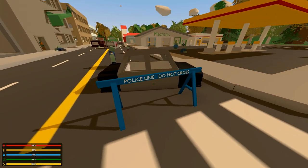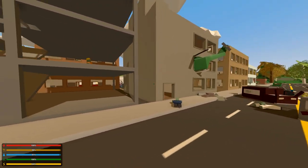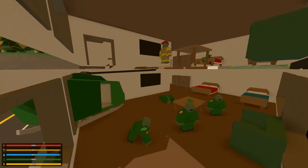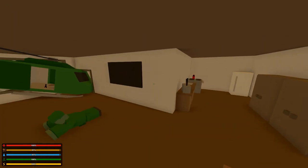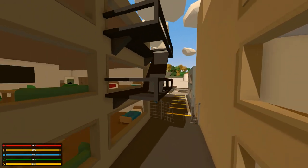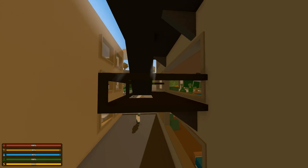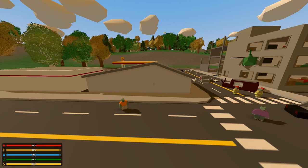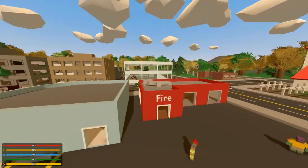Police line, do not cross. You do have to download a few mods for this, but not a lot. Nice big construction building. Looks like we've got some military stuff possibly here — a nice military zombie military location. We've got a couple office buildings, hardware stuff, and a fire station.